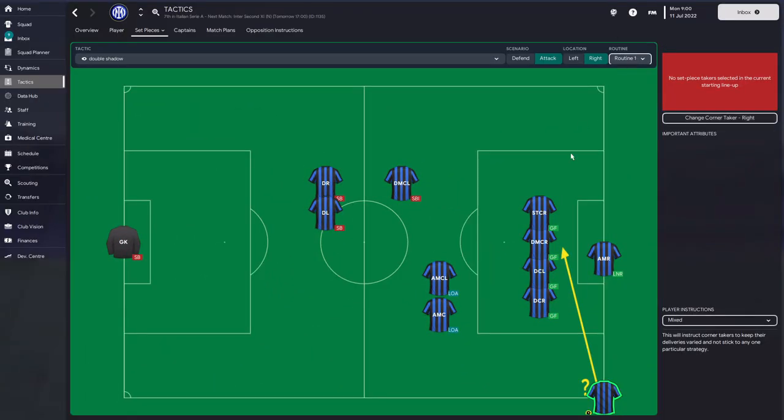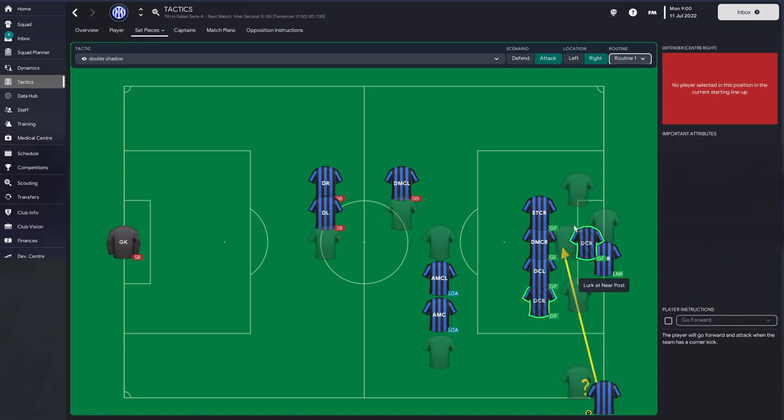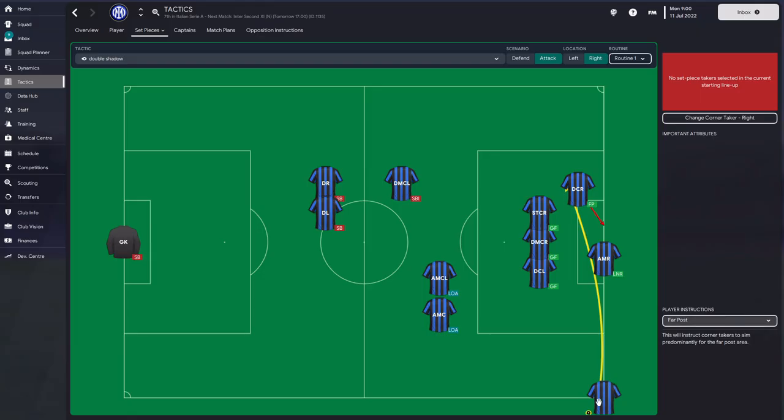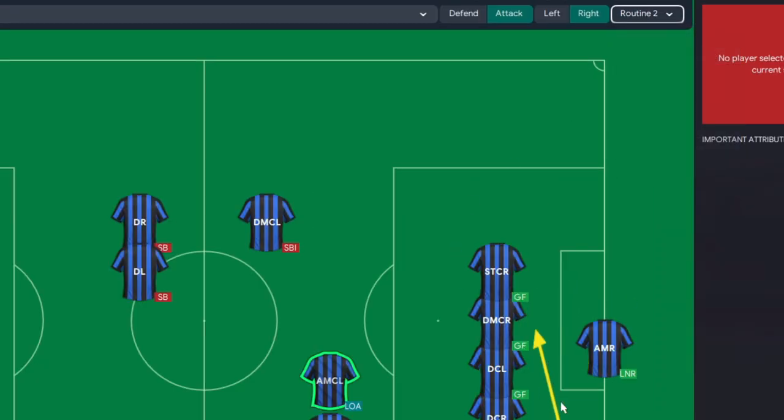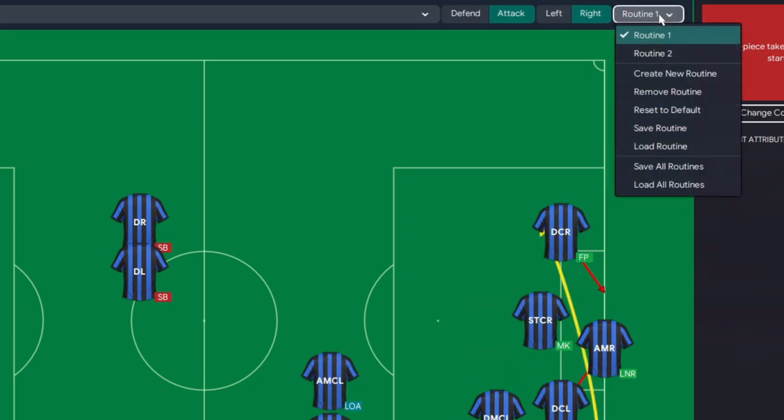Different to previous FMs where I used to just go near post both sides - now I like to rotate and chuck in a far post as well, to keep the AI guessing. Same idea though: aim for our best headers of the ball, send him to the far post, ask the taker to hit that far post with an outswinger, going away from the keeper. I want someone lurking at the near post for a cut back, somebody marking the keeper, and someone on the far post. Also bringing in the short option to drag a defender out. I'm loading the near post as a decoy so they think we're going near post, then we go the opposite. Don't forget you can add two routines to rotate between them - keep them guessing.